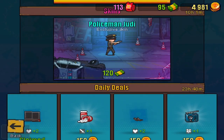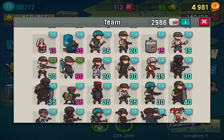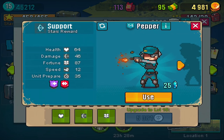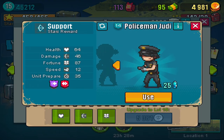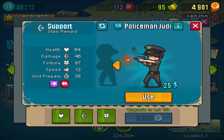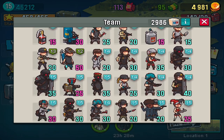If we go to our team and look for Pepper — there she is, now Policeman Judy. She looks so different but super awesome. Here she has gray hair, whereas before she had black hair. This will actually make me use her even more.